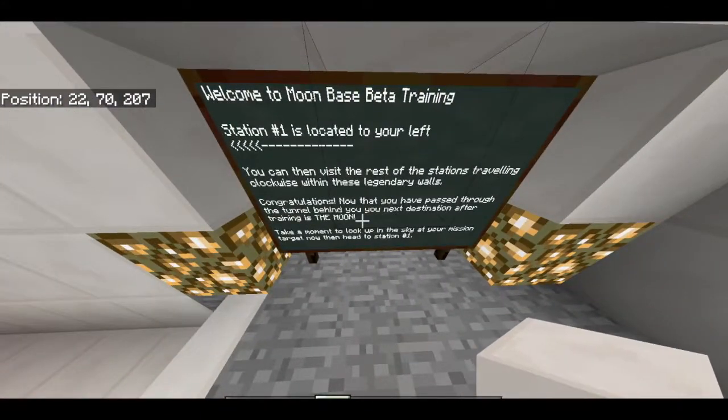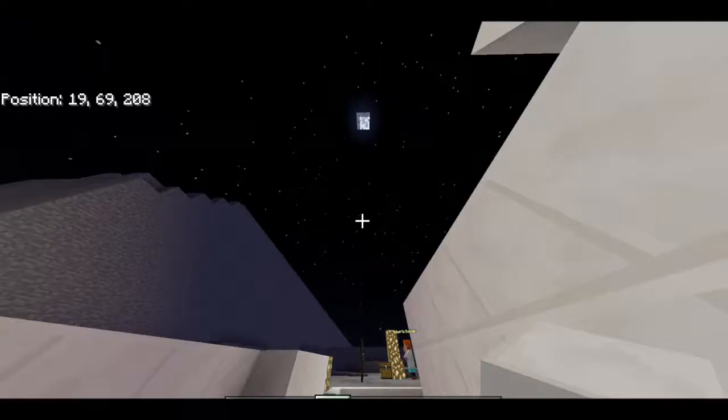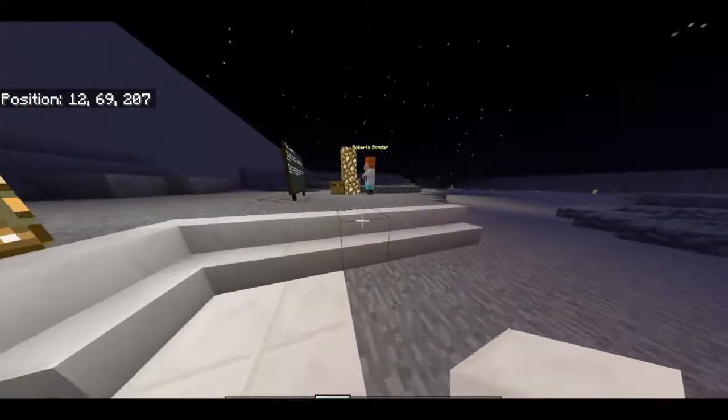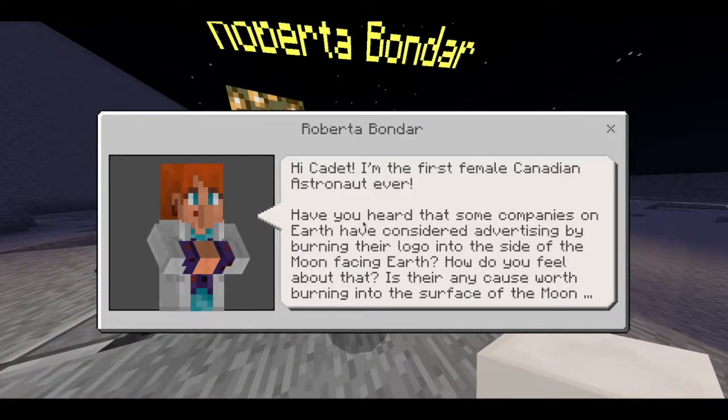Over here it says Station One is located to your left and you can visit the rest of the stations travelling in a clockwise orientation. Congratulations — the next time you come back to this area you will be on your way to the moon. If you look up it says 'please look up and take a look at the moon because that's our target.' There's the moon up in the sky — it's permanently night and the moon is locked in place. We come over here to Roberta Bondar, Canada's first female astronaut.